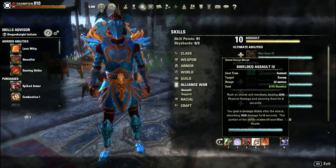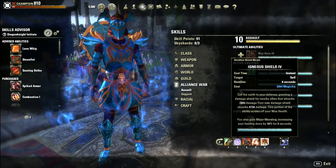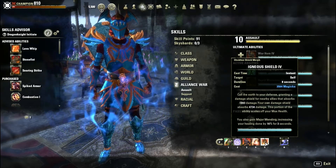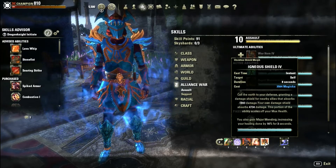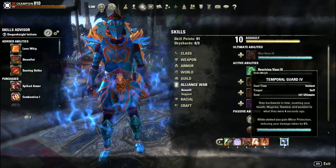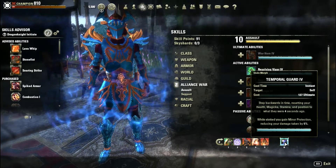This is the skill I missed last time: Shielded Assault from the Sword and Board skill line. When I attack using this skill I get a 3k damage shield for 6 seconds. Then Igneous Shield, one of the class skills, gives me a damage shield for 8 seconds as well.